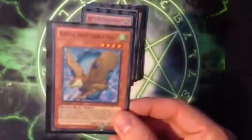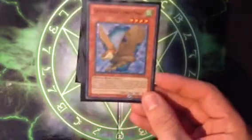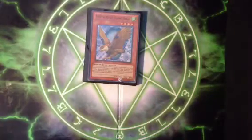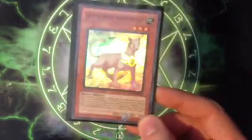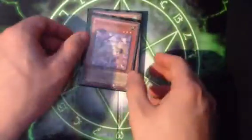Then we have one Cobalt Eagle — I only play one. Its effect's alright. Say you've used Carbuncle's effect already, you can use his effect to return Carbuncle to the top of your deck. And then if you believe you can get Carbuncle's effect off again, go ahead. One Amethyst Cat — it's a 3-star, and it can attack directly, but its attack is then 600 and only does 600 damage. But it's alright for just attacking directly, slowly whittling down your enemy.